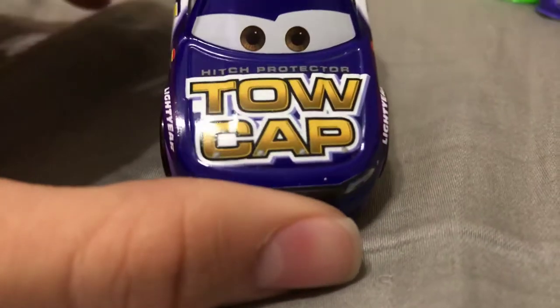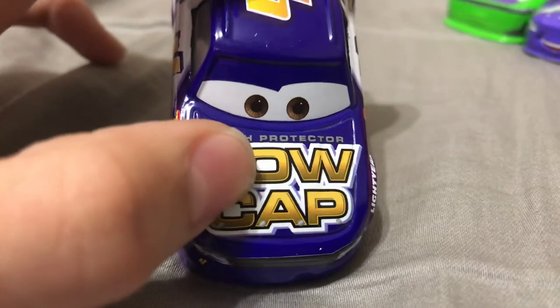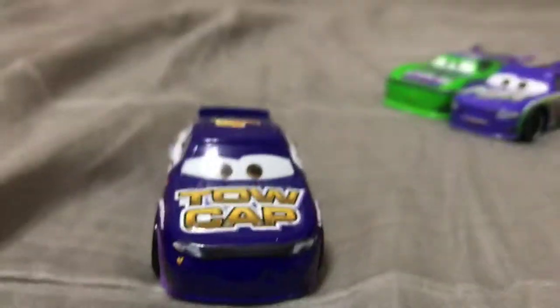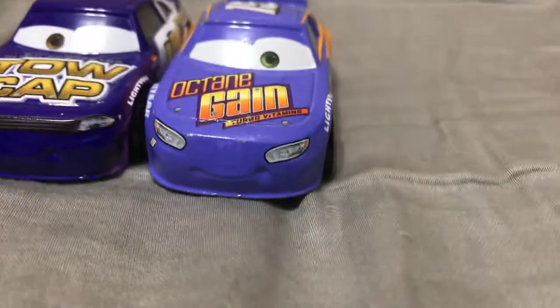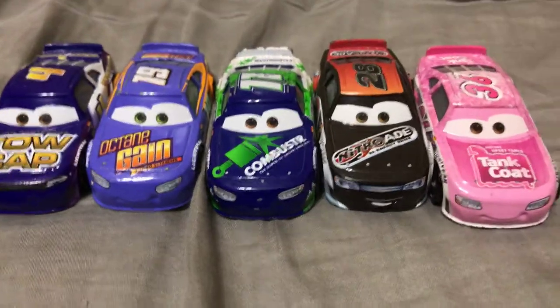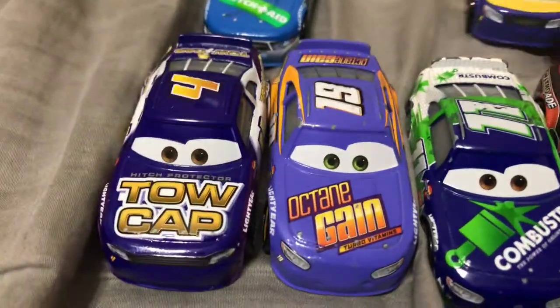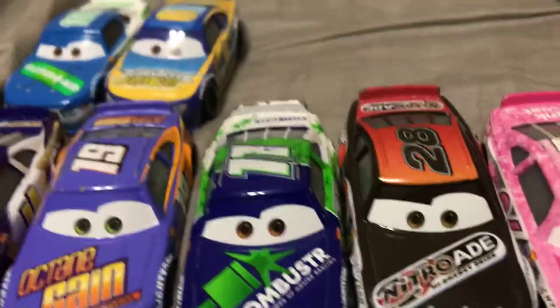Anyway, let's take a look at his designs. On the hood it says toe cap hitch protector. It does not show the actual image, just like how Rusty Cornfield did. He is the exact same model as Bobby Swift, Chip Gearings, Phil Tanksin, Reb Meeker, Dino Drasky, Marcus Krangzler, and TG Kassanut — which I do not have, sadly.